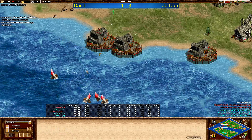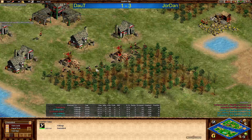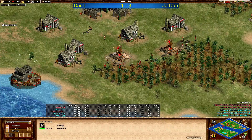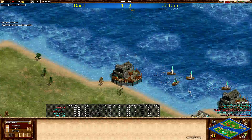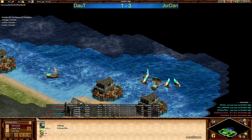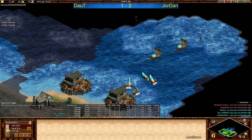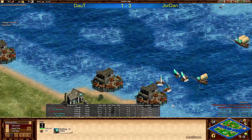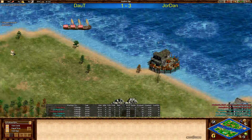One, two, three galleys coming up for Doubt right now. Checking — double bit axe coming in, yes number one. No double bit axe yet — missing a little wood, and that's the most important upgrade in feudal age. Going now. Let's change to Jordan's point of view, because I want to see what he can actually see. He did not even scout the docks with the fishing ship, which players do sometimes, but neither player did. Now Jordan is searching for Doubt.